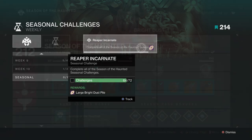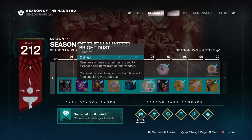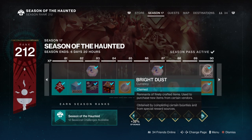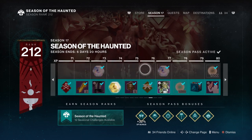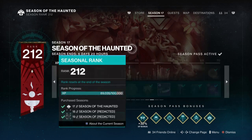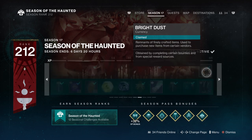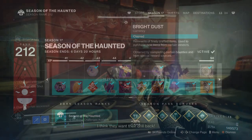Next we have the seasonal pass, which you receive each season and is split into two groups: free and paid. If you prefer the free route, you'll get around 7,500 bright dust from levelling up, while paid players can get up to 10,500 bright dust — an extra 3,000 bright dust added. This is still a lot for many players, and I highly recommend getting the paid version as you'll get more out of your playtime, though of course this is down to you.